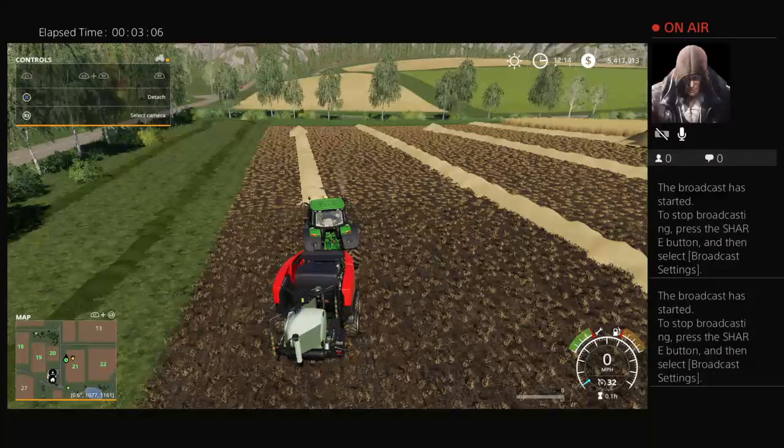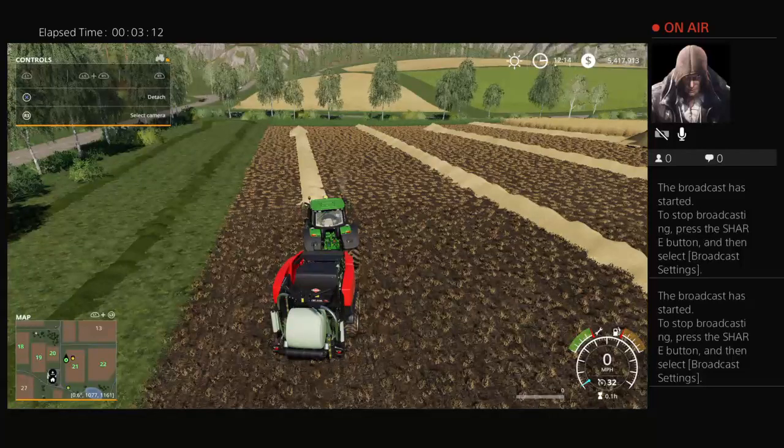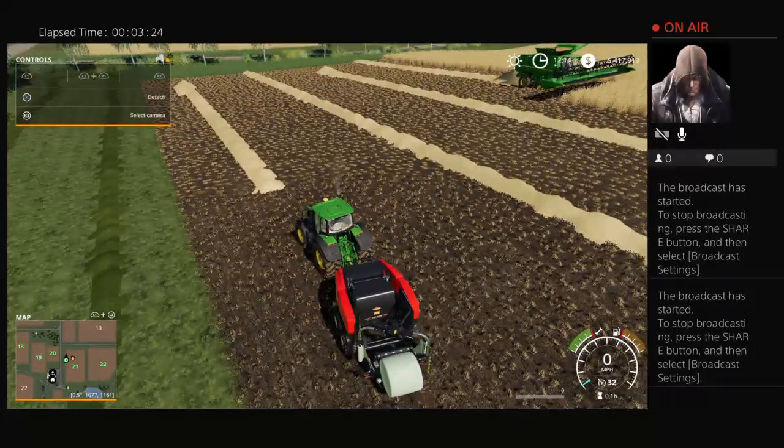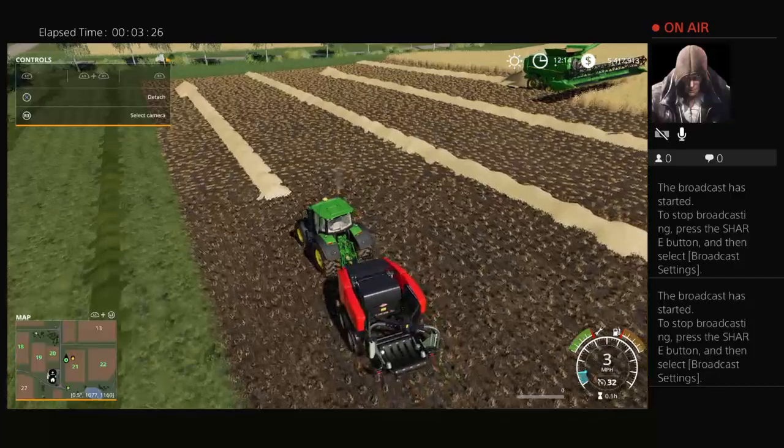Which you can sell as silage. So instead of making a straw bale and selling it for — well, in a fresh start they only sell for like 40 bucks, straw bales. Silage bales sell for like 150. So it's three times the amount.